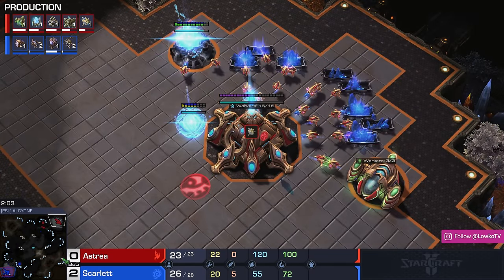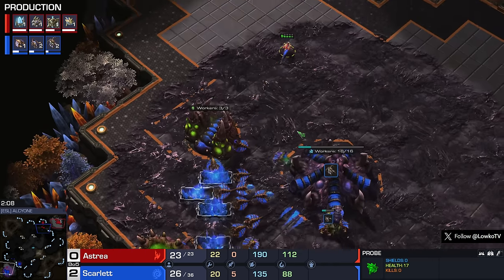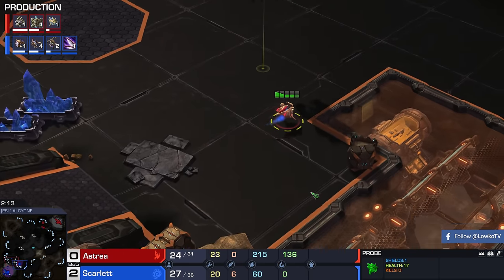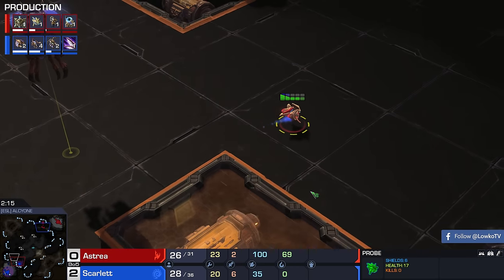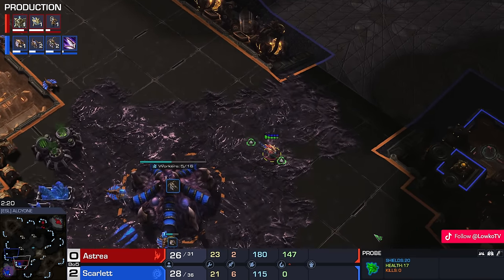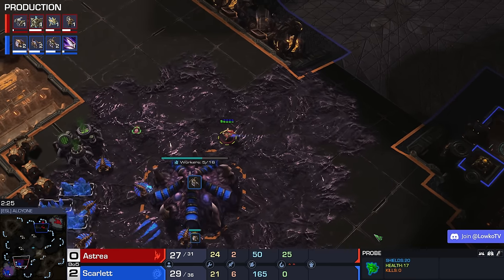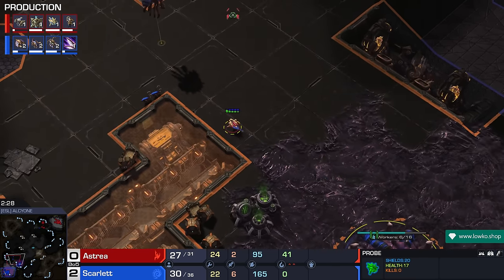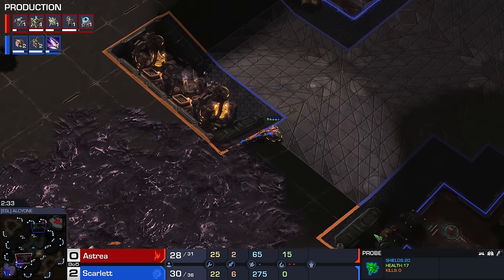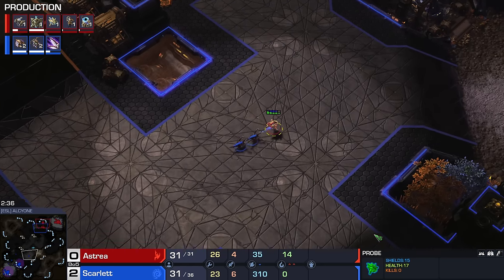Next up, game three on the map El Cione. Game one was unfortunate for Astraea — he chose the wrong strategy and Scarlet chose the right one. Game two has me a little more concerned. That particular attack from Scarlet was in the making for several minutes and Astraea must have completely missed it. He had no vision of that side of the map at all, and his army was in the wrong corner — he had no idea where he should have been positioning his force at that point in the game.